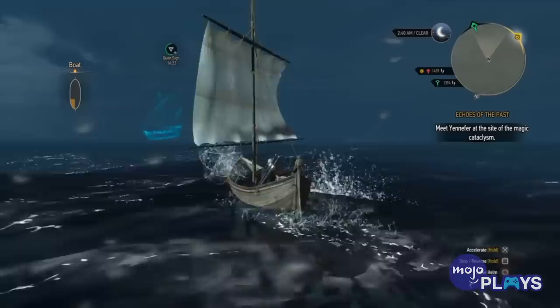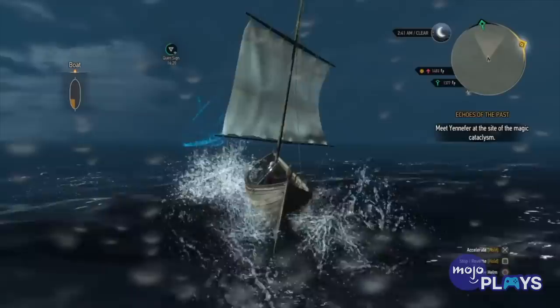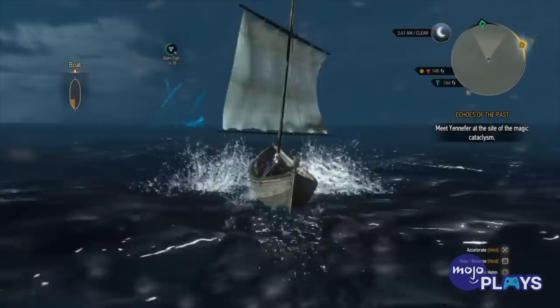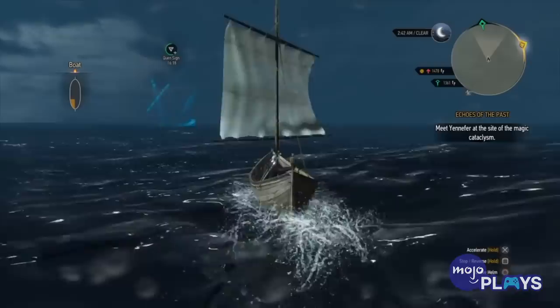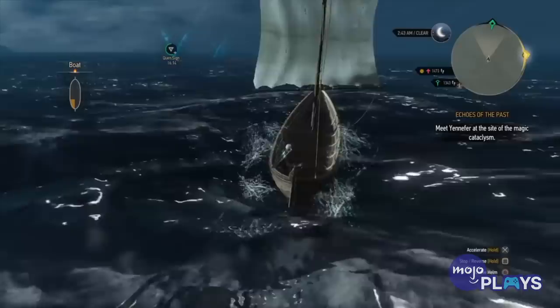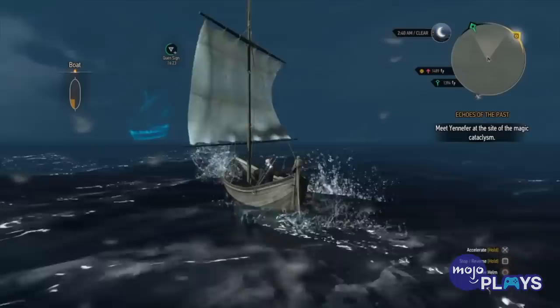Flying Ghost Ship: It took a tweet from The Witcher's official Twitter account for a lot of gamers to even know there was a ghost ship in The Witcher 3, so we'd forgive you for not having found this well-hidden detail. If you want to track it down, grab a boat and head to the tiny islands between Anskellig and Hindersfjall. Aim to get there just after 1am in-game time, and keep your eyes peeled. Once a day, the spooky ghost ship will appear near this location before disappearing back into the seas. Don't worry if you miss it — just try again the following day.